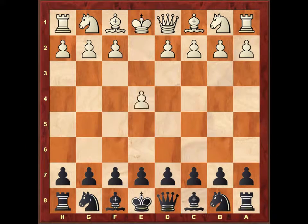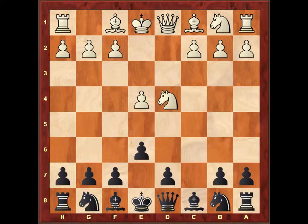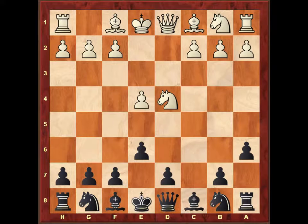White played e4. I replied with c5, the Sicilian defense. Then Nf3, e6. Of course here black has many other options such as the Hedgehog, the Dragon, and the Najdorf. But I played e6, then pawn to d4, cxd4, Nxd4, and now I played pawn to a6. The idea of the Kan defense is it gives black a very flexible structure — it can go into a hedgehog by playing d6, or develop the knight to c6, or even pawn to b5 and bishop to b7.